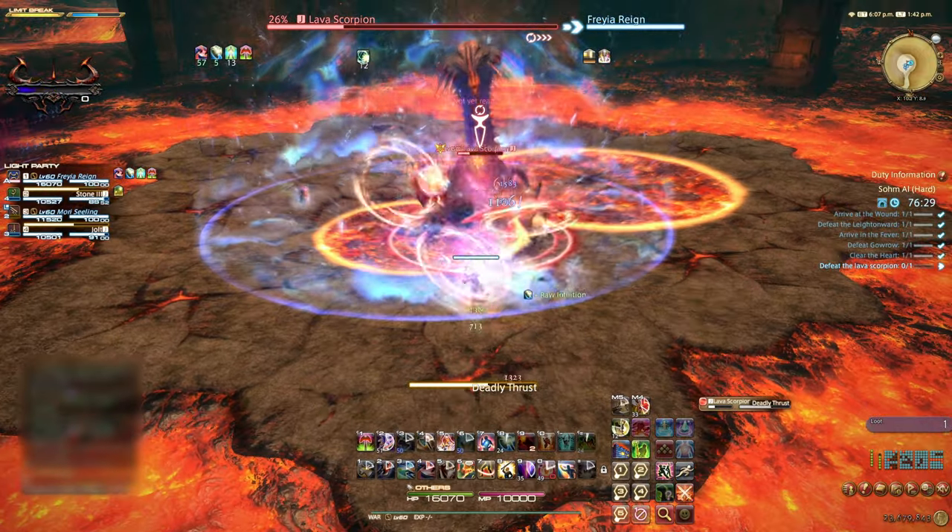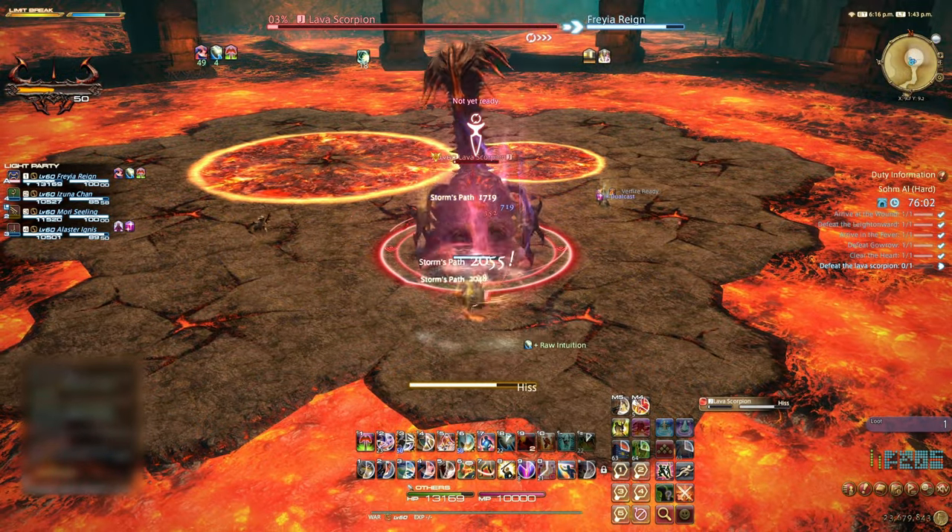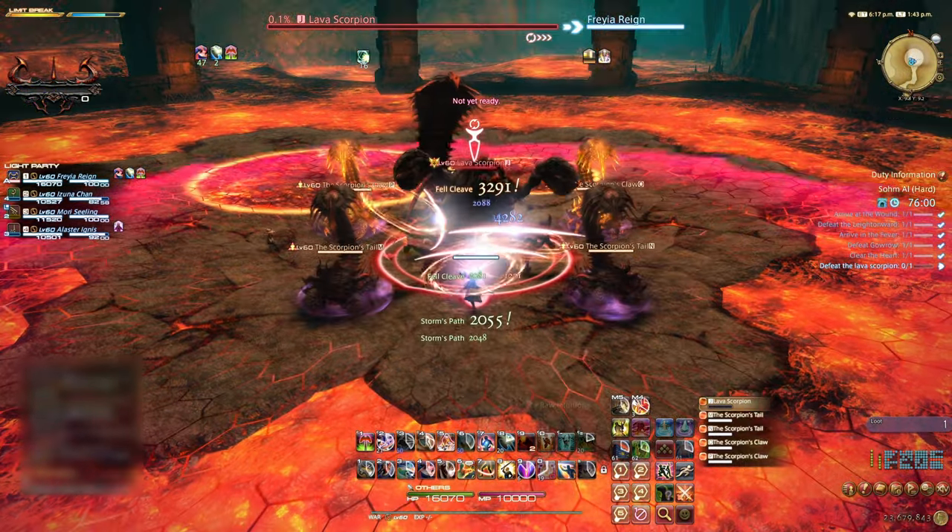The Lava Puddles act as a soft enrage, but you should have plenty of time to avoid the area being completely covered. Keep up the damage to take the sting out of that Scorpion's tail.